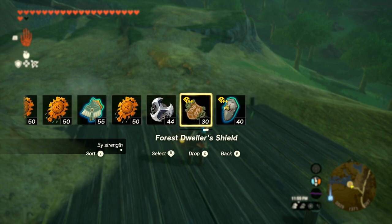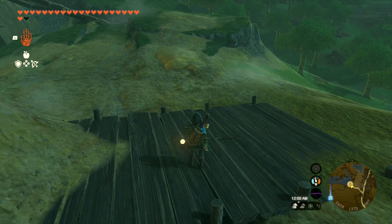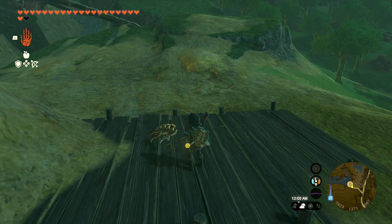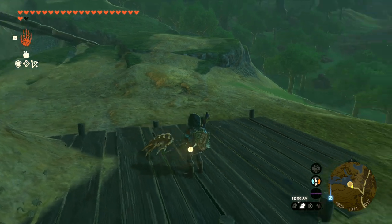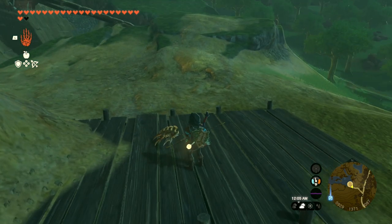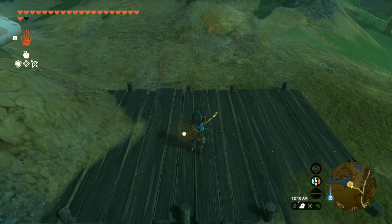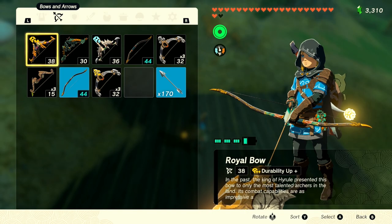But surprisingly, it's the stuff that's on your back. Isn't that crazy? So what's going on is when we do the glitch, the bows are going to drop behind Link, and the hitboxes on his equipment will affect how well the glitch will perform and put the items back into our inventory. Sounds kind of nutty, but let me show you what I'm talking about.